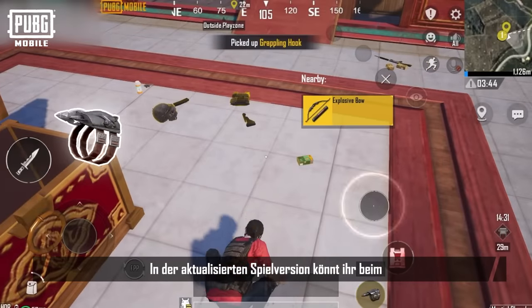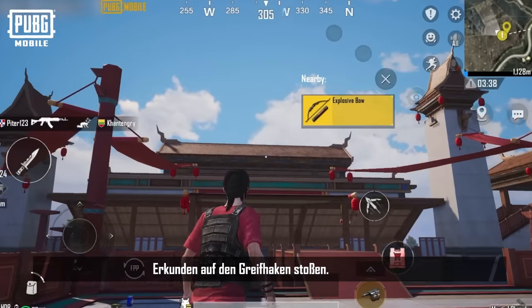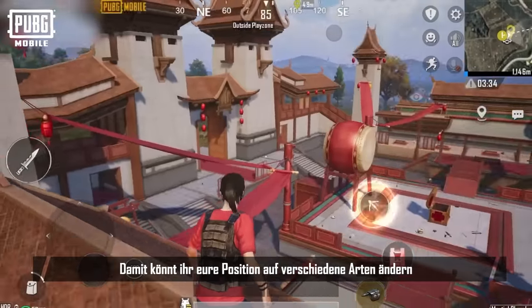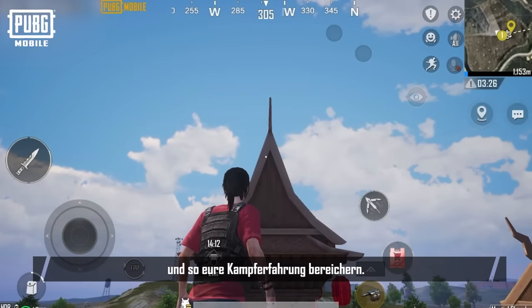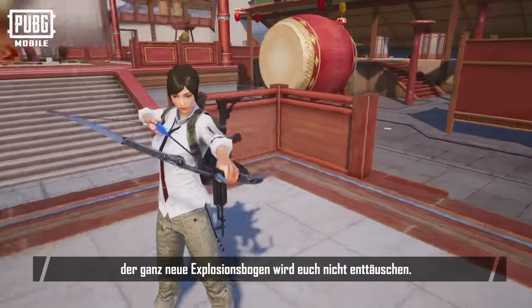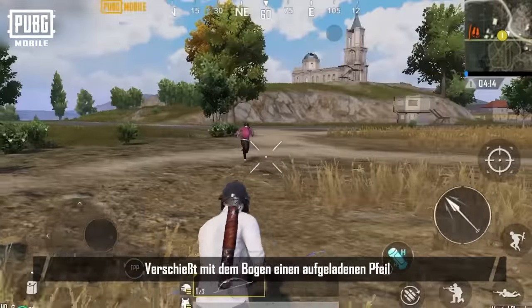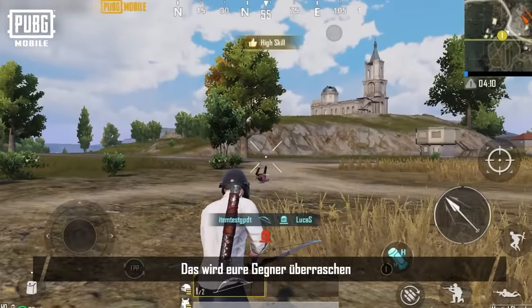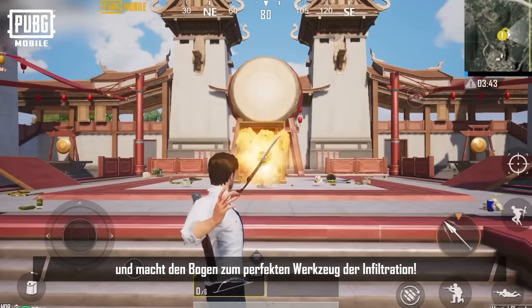You'll also have the chance to obtain the grappling hook while exploring the updated game version. You can fire the hook and fly to the target point, allowing you to shift positions in various ways and enrich your battle experience. In terms of new weapons, the all-new explosive bow won't let you down — firing a charged arrow will cause a small explosion, catching enemies off guard and making it the perfect tool for infiltration.